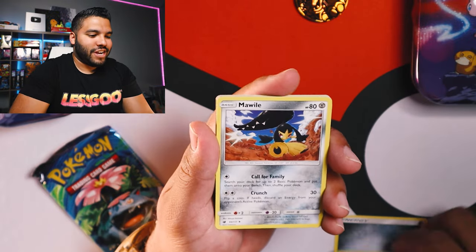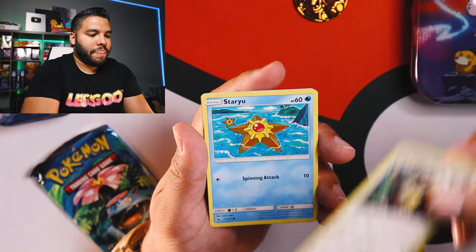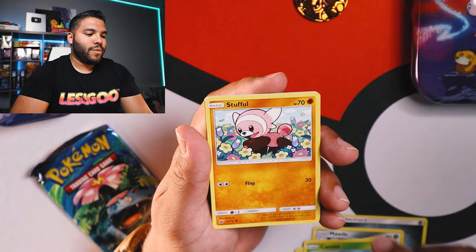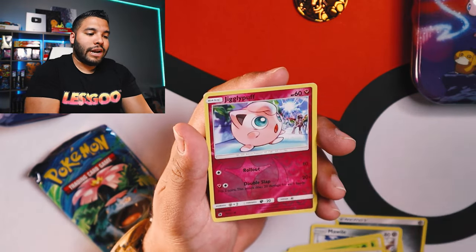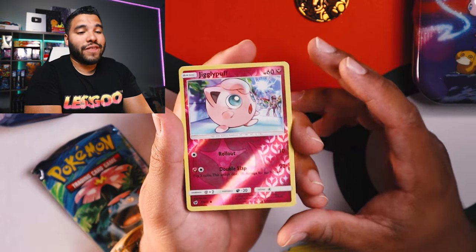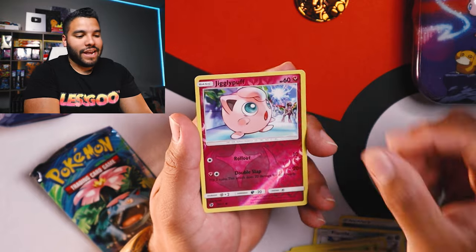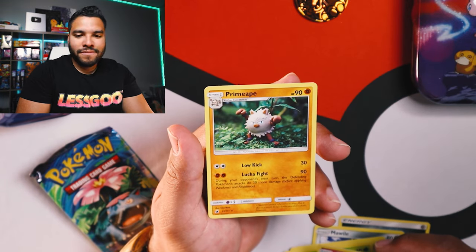We got Countercatcher, Mewile, Diggersby, Staryu, Cacnea, Stufful, Shelmont, Suavlu. We got Reverse Hollow Jigglypuff — that's actually pretty awesome. I dig that. And last but not least, we got Primeape.